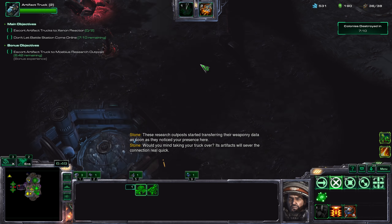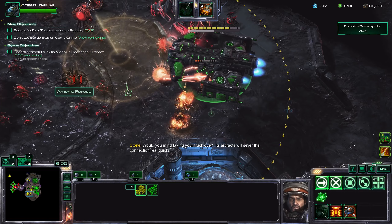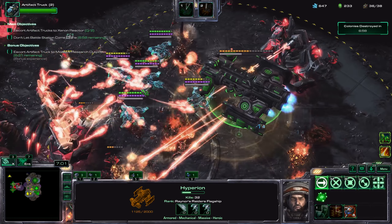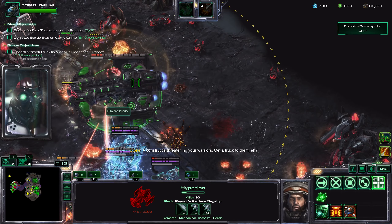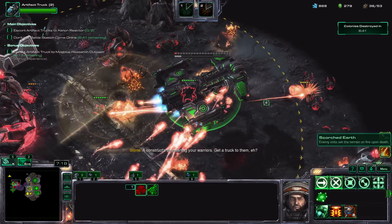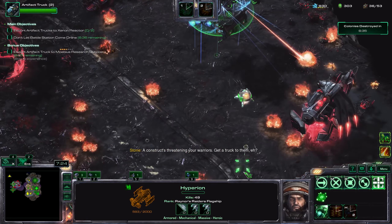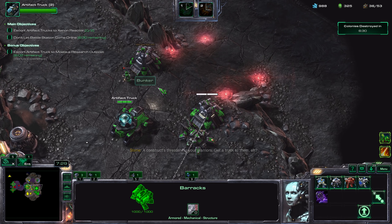These research outposts start transferring their weaponry data as soon as they noticed your presence here — if you take your truck over, the artifacts will sever the connection real quick. Okay, that's noted. I'm peering over. Let's see what damage we can deal. Let's take out this — take out the splash damage while we can, take this out. Just clean it out as much as we can. I think we did a good job of clearing it out.